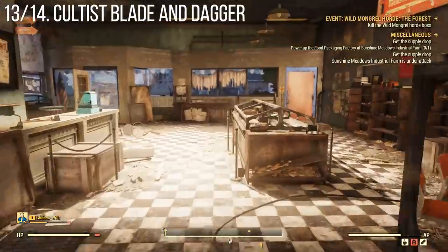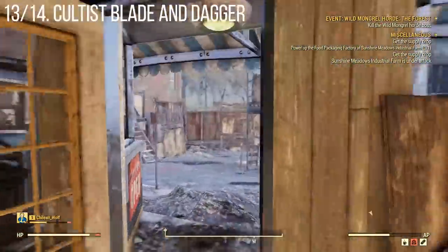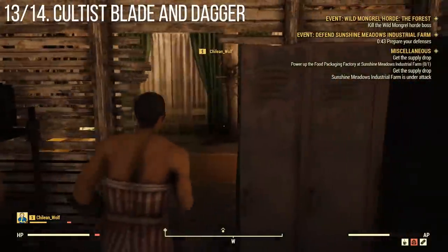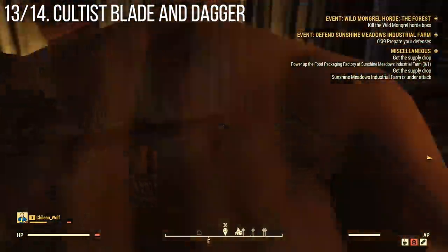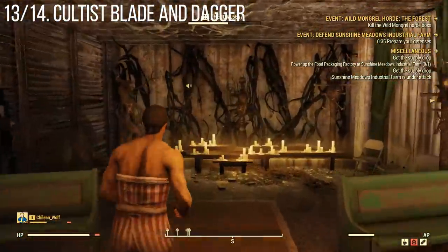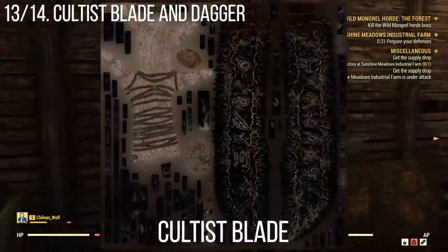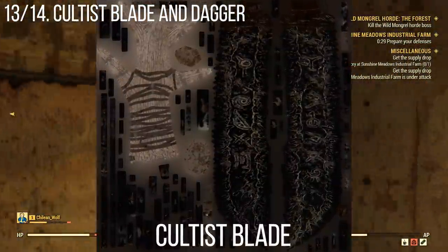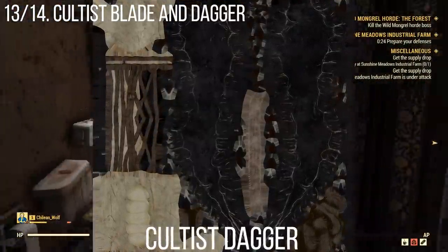There's a cultist blade and a cultist dagger, which will probably correspond to the Mothman cult we've seen some of. If you go under the Mothman museum, you can find various cult-related items — there's definitely some worshiping going on. Based on the textures, the blade and dagger look distinctively different from each other, not just one being a shorter variant, though they share a similar vibe.